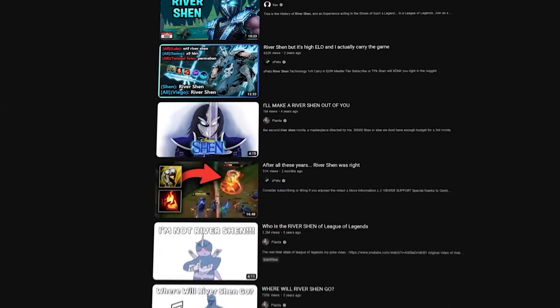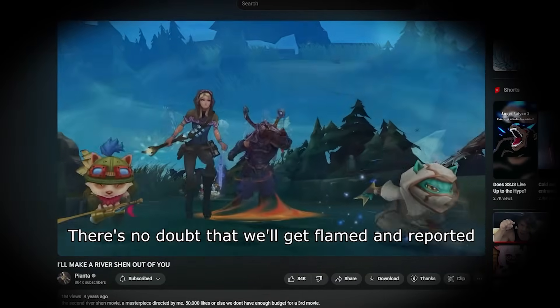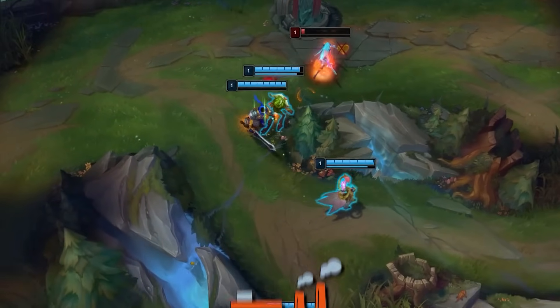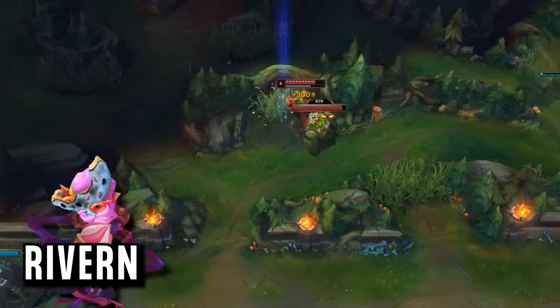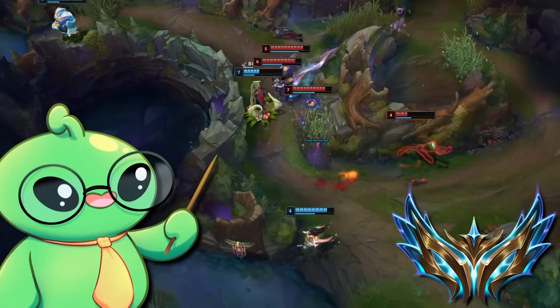This is River Ivern. Years ago we had River Shen, the meme strategy who spends the whole game in the river ganking, but this guy took a meme and turned it into a strategy that got him all the way to Challenger 1075 LP. Meet Ryvern, his account name that literally means River Ivern, and now a challenger player who got there for the first time with this strategy.